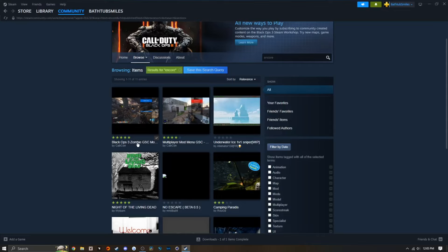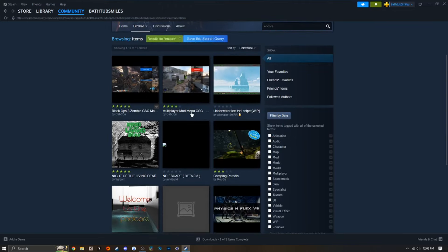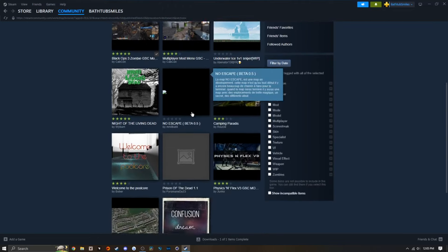Obviously you're going to need a copy of Black Ops 3, and you're going to go into your Steam library, head over to the Workshop, and then right here in this little search bar you're going to type "Encore".